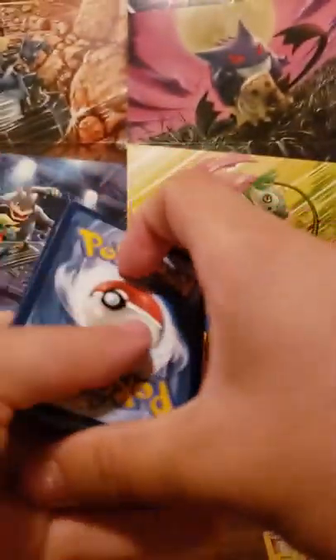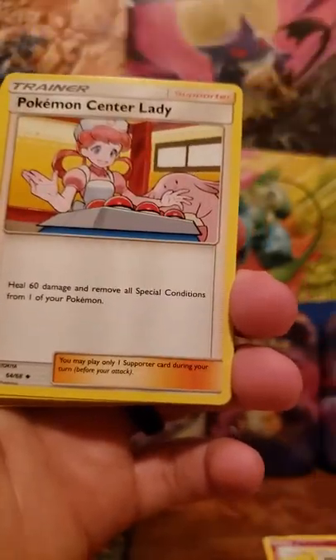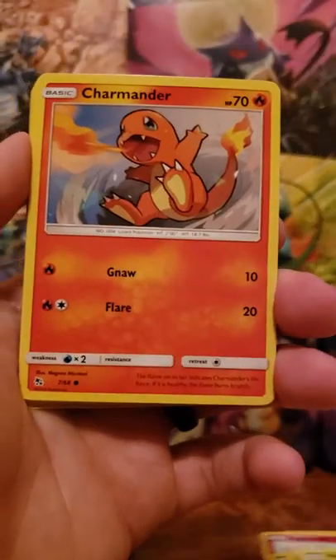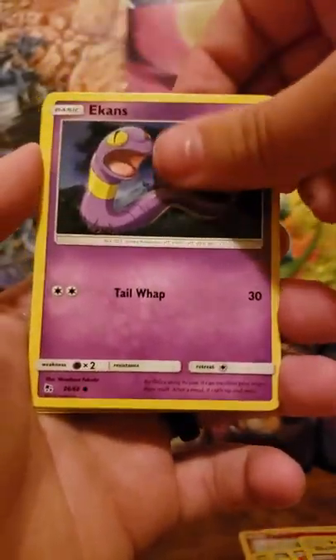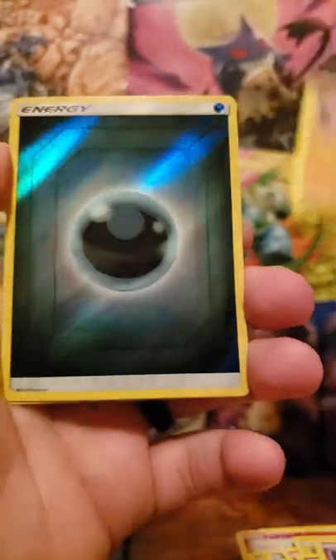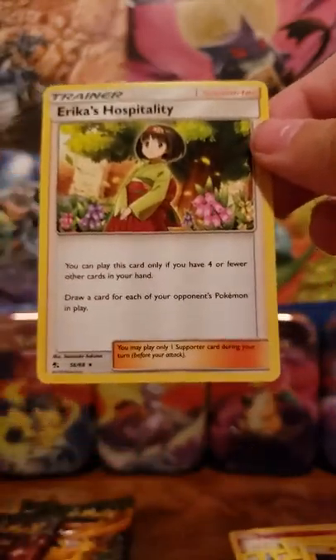It's fighting me because there's something good inside — or maybe I don't want to fight back too hard depending on what's inside. One, two, three, four: fighting energy, Misty's Determination, Pokemon Center Lady, Metapod, Charmander, Voltorb, Koffing, Ekans, Cubone. Reverse is a shiny dark energy, and the rare is Erica's Hospitality again.